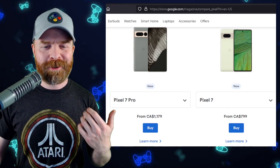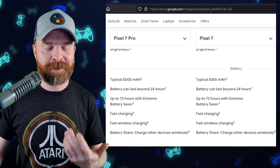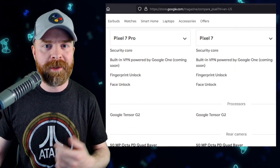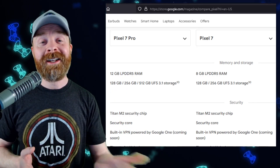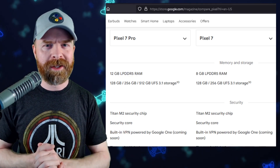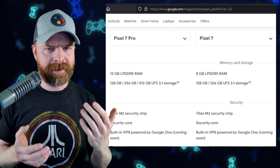In this video I am checking out the Pixel 7 Pro, but if you've got a Pixel 7, the end result for emulation should be the exact same. These phones are identical where it matters most for emulation, and that's the CPU and GPU. Both phones are running a Google Tensor G2 for the CPU, which comes with a Mali G710 for the GPU. The main difference between the Pixel 7 Pro and Pixel 7 is RAM — the Pro has 12 gigs of DDR5 RAM and the Pixel 7 has 8. That really shouldn't matter for overall emulation right now; 8 is more than enough. In terms of overall storage, they're basically the exact same as well.